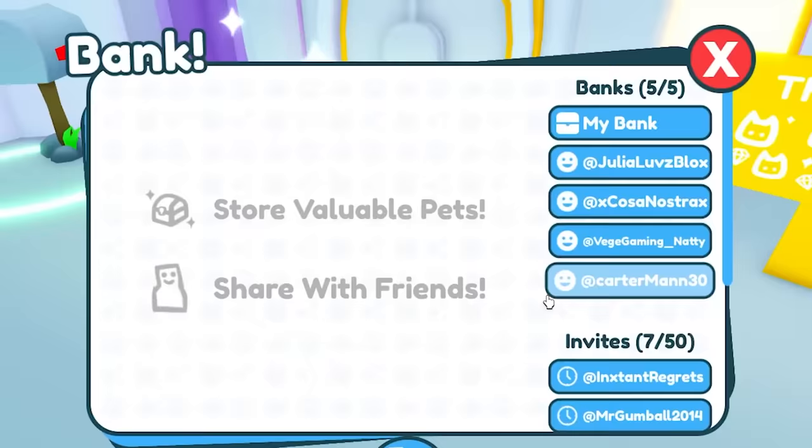She's gotta be the luckiest person. She has a lot of shinies, rainbows even, some goldens and some regulars. And is that like three huge cats? It is! I've gotta sign the middle one for her. Natty has the number 17 huge cat in the entire world — that is the lowest serial number of a huge cat I've ever seen in this game. This should be illegal.